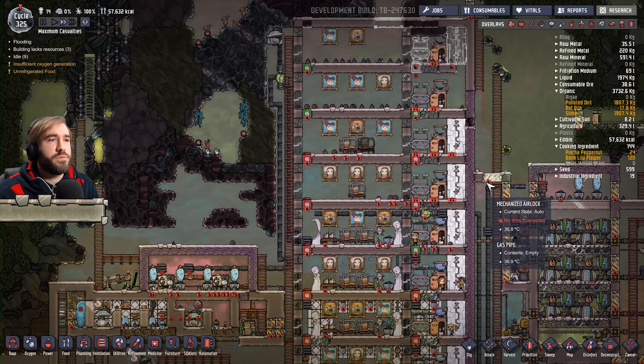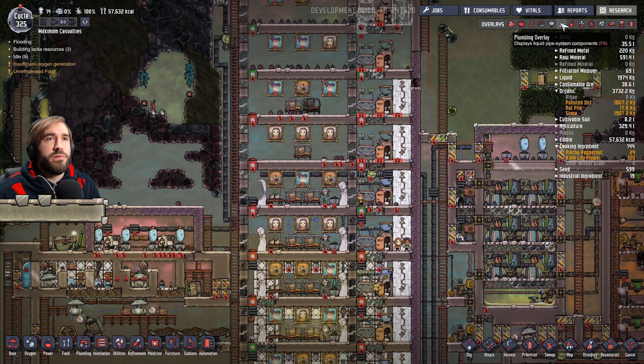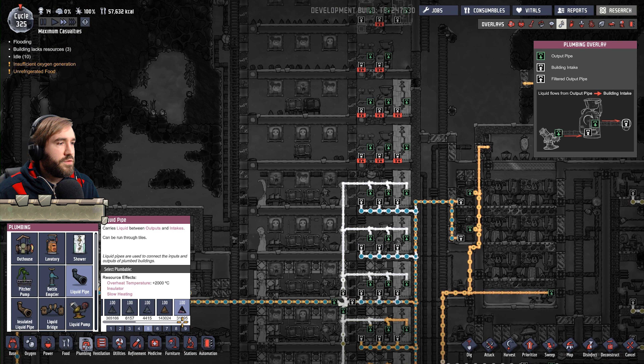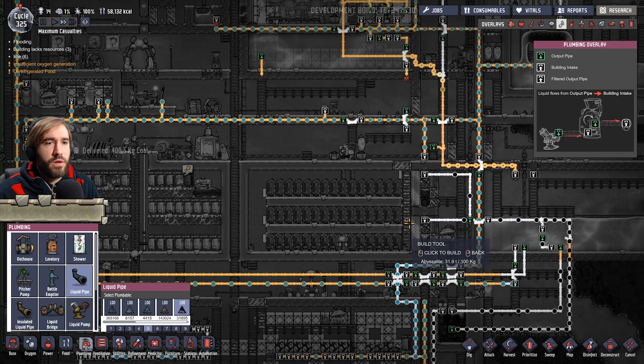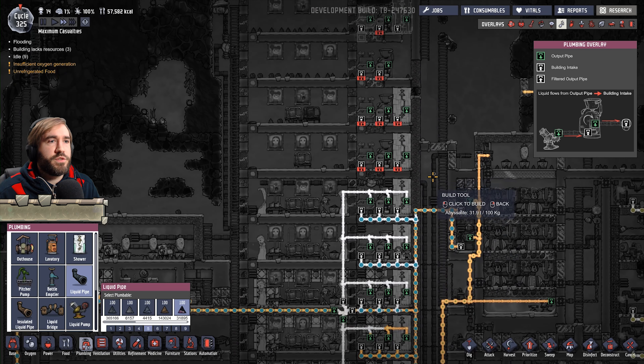And what were we working on? We were working on the bedrooms, weren't we? Yeah. People are idle. This is unacceptable. Plumbing. What have we got? Oh wow, because I deconstructed a load of insulated pipe, we have a lot of resources. A lot? Whoa. Holy crap. Because I rearranged all these pipes. Man, that's crazy.